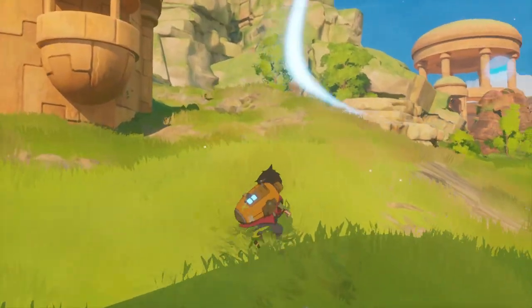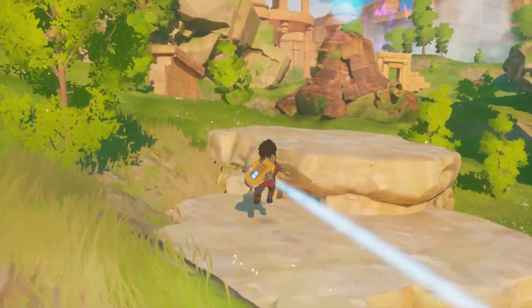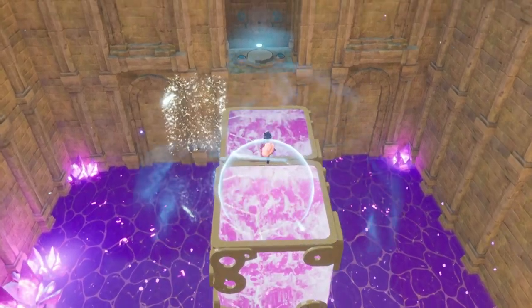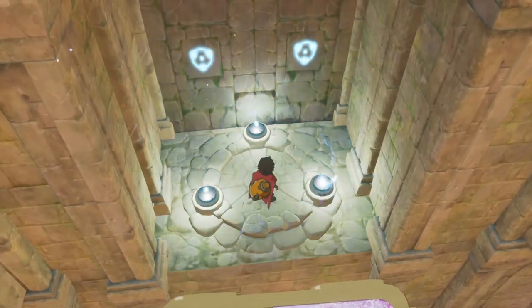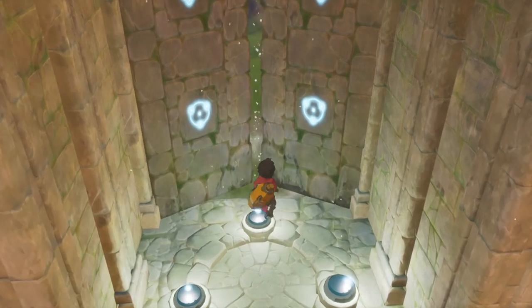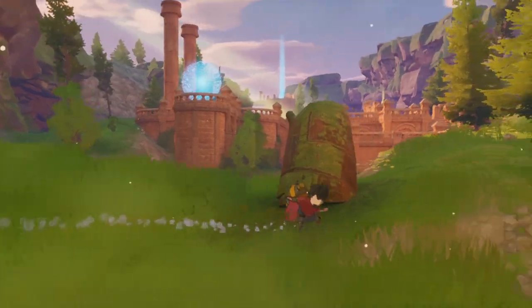Guided by notes left by the last human on Europa, Z must work his way toward the Island while uncovering the satellite's mysteries. Europa is an exploration-driven, combat-free adventure game. There are puzzles to be found, and a few areas have hazards that need to be circumvented or deactivated. However, the core of the game is exploration — wandering through the landscape for its own sake.